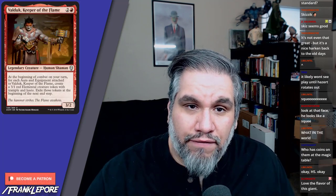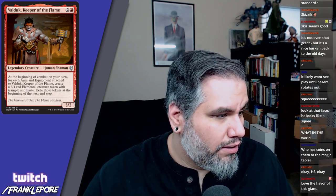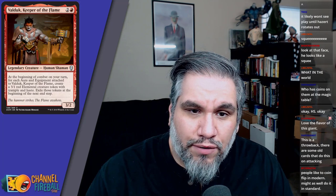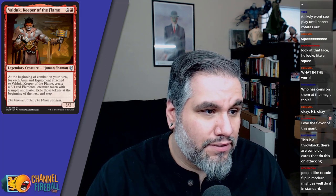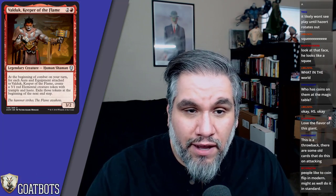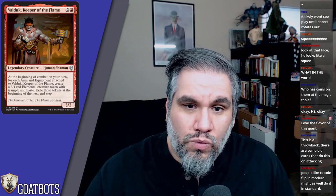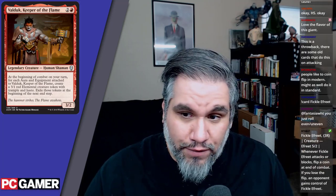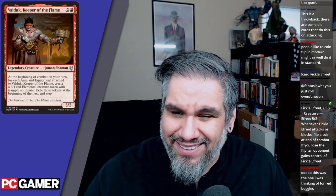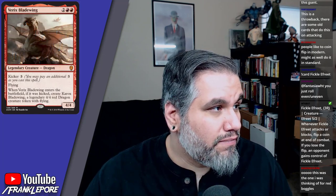Valduk, Keeper of the Flame — three mana for a three-two. At the beginning of combat on your turn, for each aura or equipment attached to Valduk, create a three-one elemental creature token with trample and haste, then exile those tokens. So he basically has Chandra's plus one ability for each aura or equipment attached. It's a three-two for three at worst — any aura or equipment is gravy. I don't see this being playable in constructed; too much work and the two-for-one potential is bad.